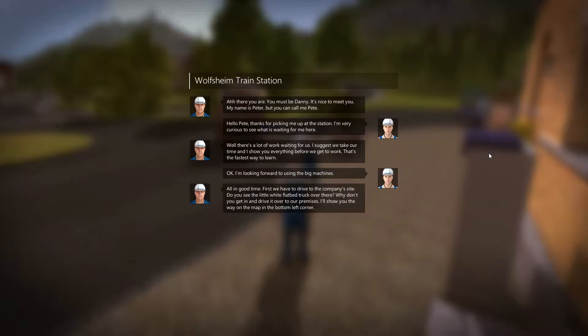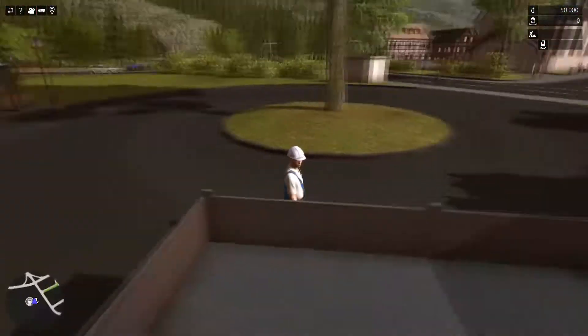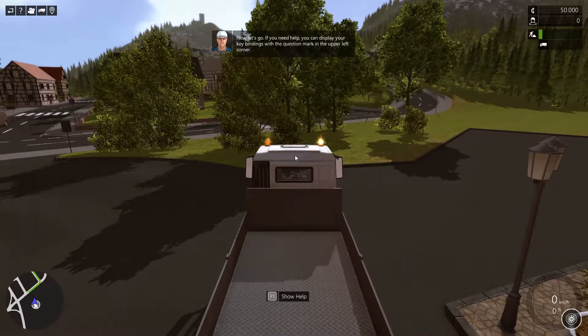'All in good time. First we have to drive to the company's site. Do you see the little white flatbed truck over there? Why don't you get in and drive it to our premises? I'll show you the way on the map in the bottom left corner.' I get to sit behind the steering wheel of a truck already? I love the humour. Here's the map — right click to pan around, hold it down and pan around. F to get inside the truck. If you need help you can display your key bindings.